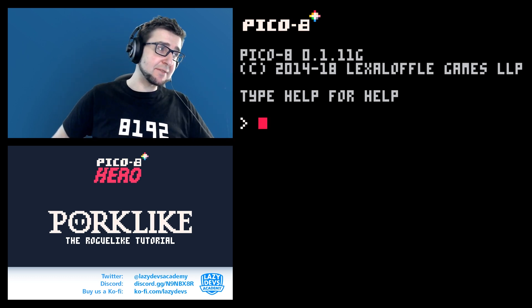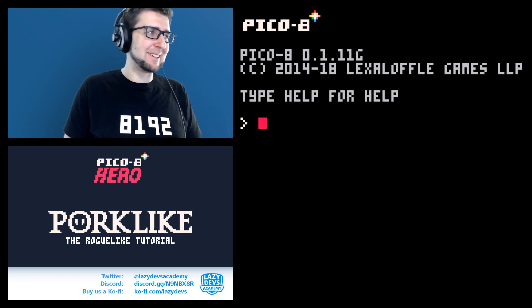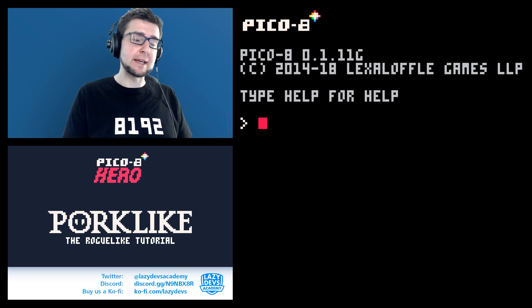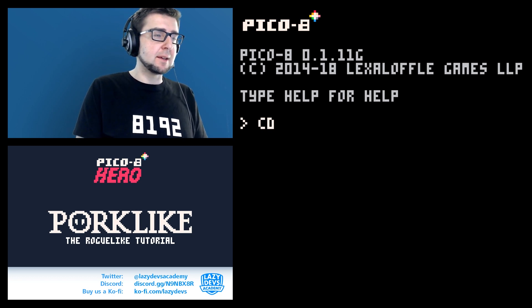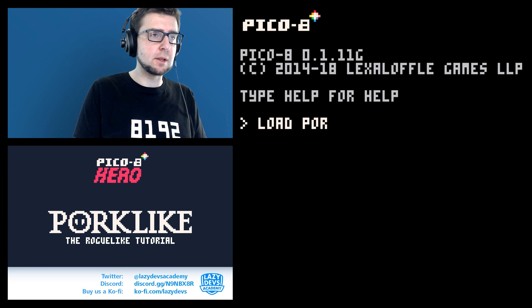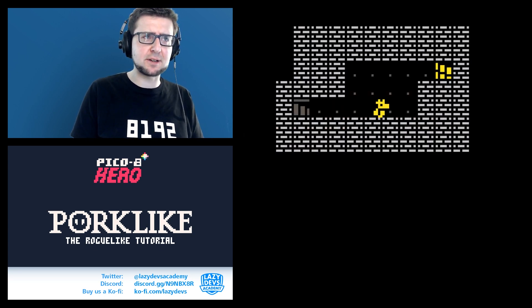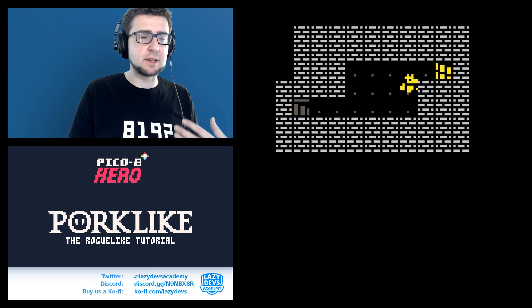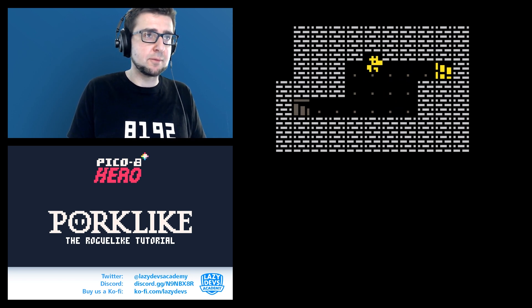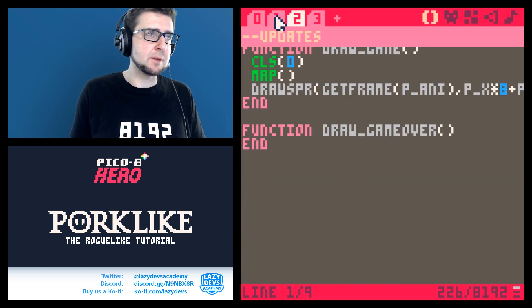Hi everybody, I'm Christian, welcome to Lazy Devs, welcome to our tutorial. This is our roguelike tutorial where we're making a roguelike in PICO-8 — a more advanced tutorial. We have a character, he's moving a bit slow. I don't love how slow this character moves, but we kind of have this character running around and we can start working on this.